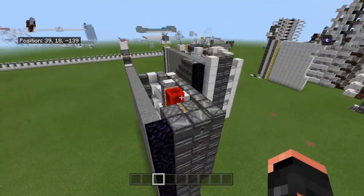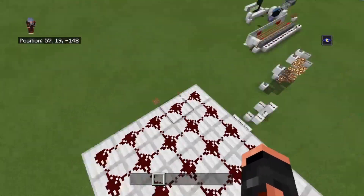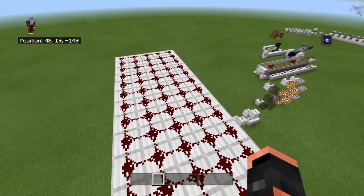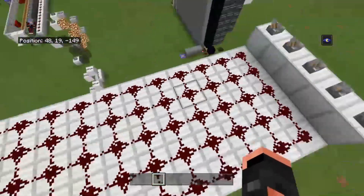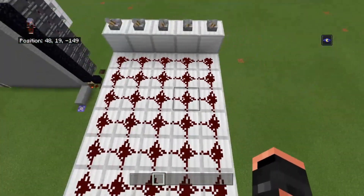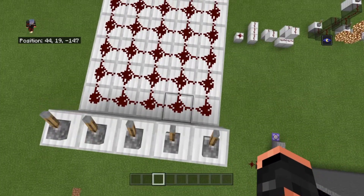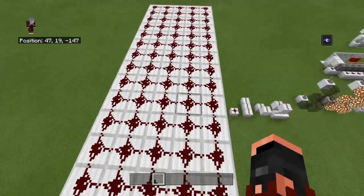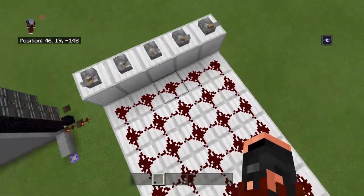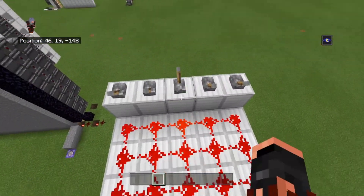What we've got here is a line of dust 16 blocks long. Dust is probably one of the most important things in redstone — if you can't figure out how to work with dust you're going to have trouble with everything else. So get good with the dust, know every little thing about it. When someone says place 14 or 15 dust and then do this, let me show you — I'll just flip this lever.